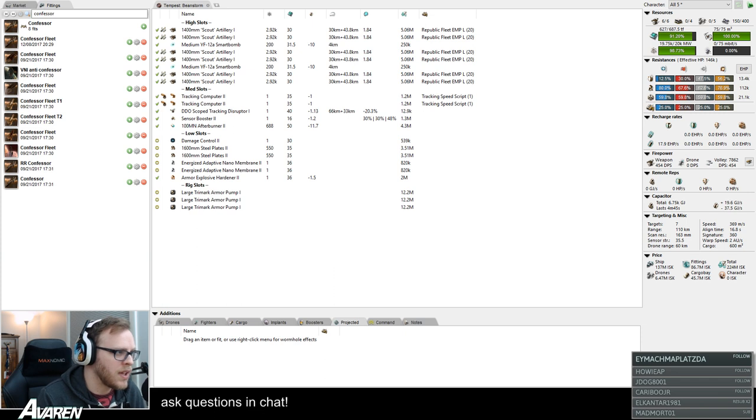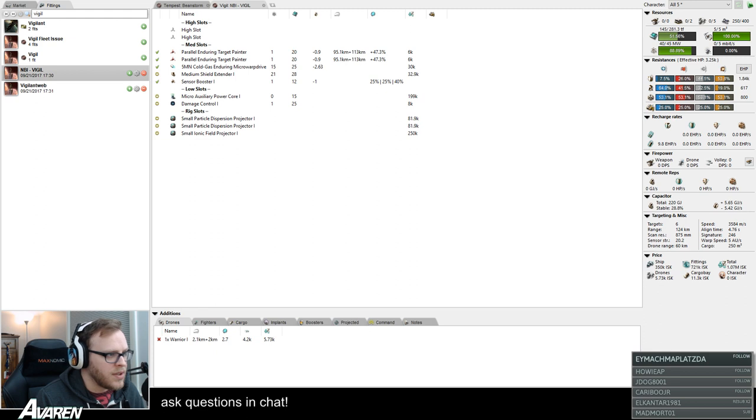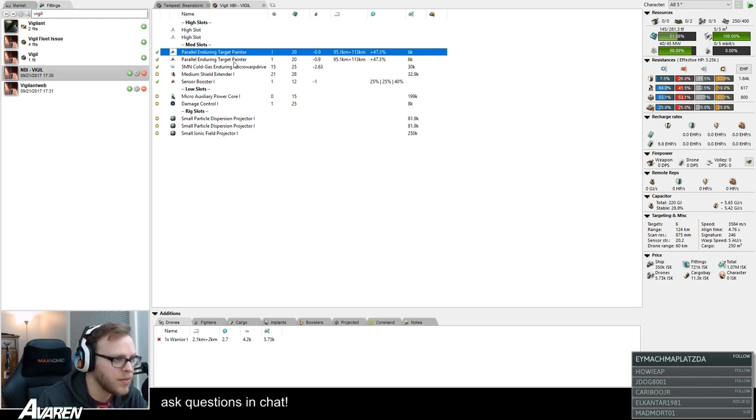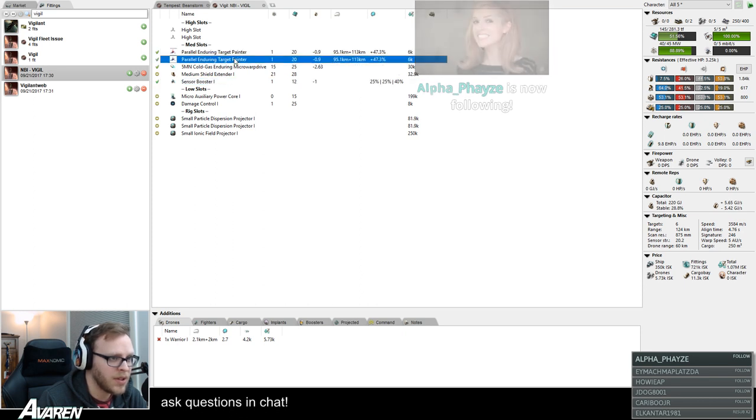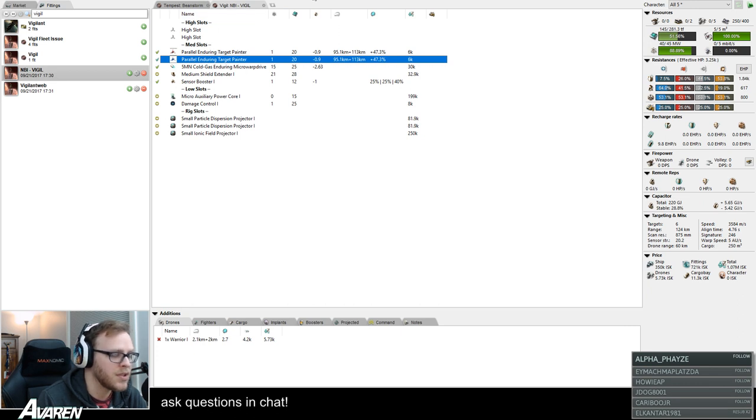The last two to talk about are the Vigil and the Griffin. We'll do the Vigil first — it's simple and the third most effective in a large Horde fleet. Target painters are what the Vigil is bonused for; they don't require any scripts. You generally just use them on the enemy primary — kind of a set-it-and-forget-it module. The ship also comes with a sensor booster to increase your targeting range so you can target enemies from further away. Target painters just increase the signature radius of whatever ship you put them on, making them easier to hit, making missiles apply more damage, and making guns easier to track.